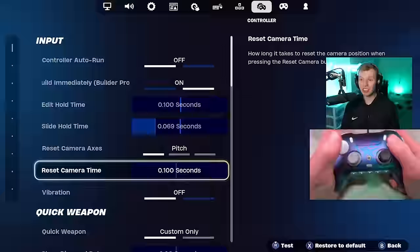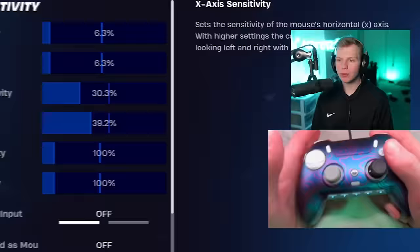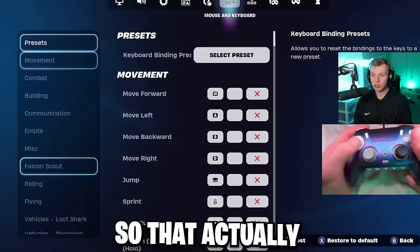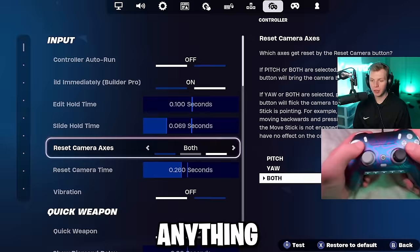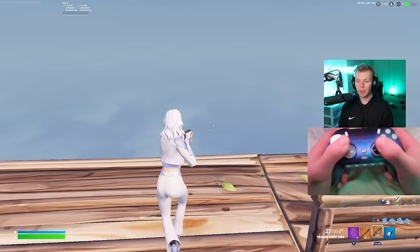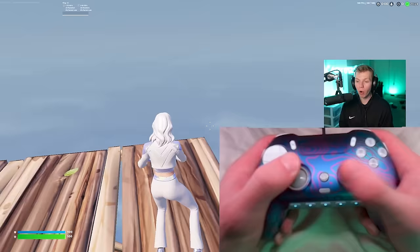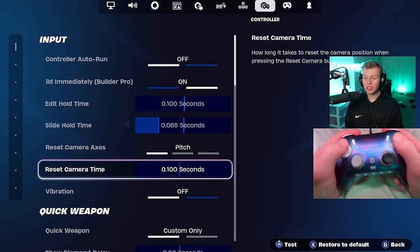Page and reset camera time only apply if you're using gyro aiming — they basically reset your view, and since we already turned gyro aiming off, they don't matter at all. You can set them to whatever you want and it won't change anything; I just leave it at the default, which I think is pitch at 0.1. Vibration kind of seems like a meaningless setting, but it's actually sort of important for your aim. If your controller is vibrating and buzzing while you shoot, that can throw your aim off — even a minuscule amount matters when going for long range shots. That's why every single good player turns vibrations off.